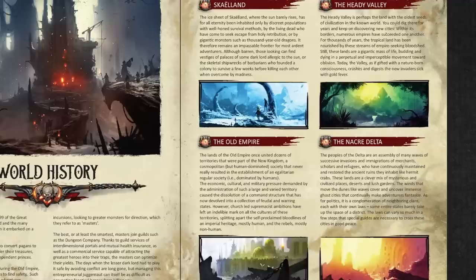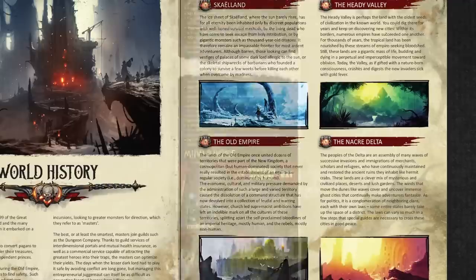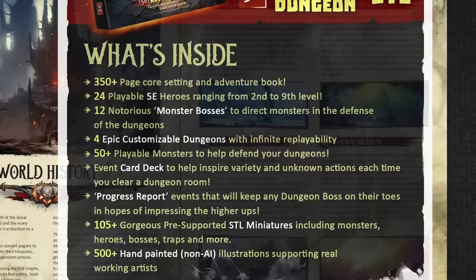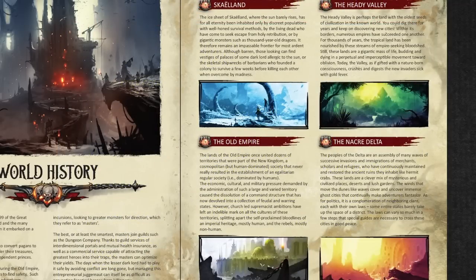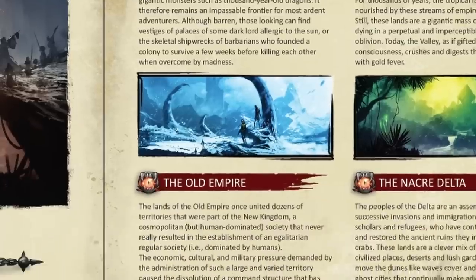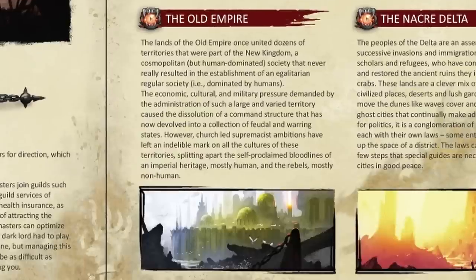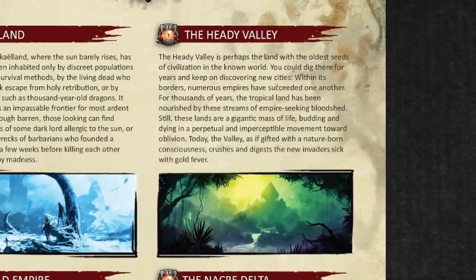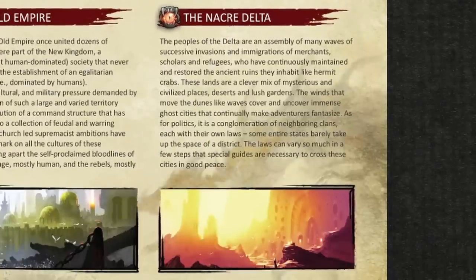The setting features four big dungeons included with the book, described as four epic customizable dungeons with infinite replayability. The four dungeon themes are: Skowland, an icy wasteland with giant monsters and living dead refugees from religious persecution; the Old Empire, a standard fantasy feudal setting; the Heady Valley, a tropical zone with dozens of buried empires possibly influenced by Central and South American civilizations; and the Nacra Delta, a desert zone with ancient ruins, lush gardens, and pockets of civilization.